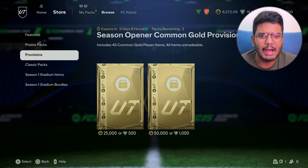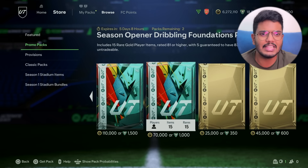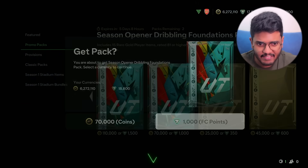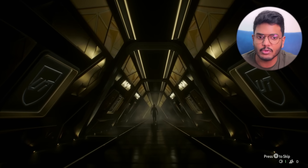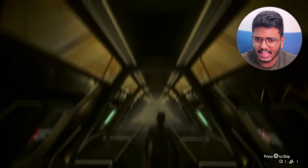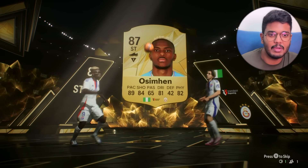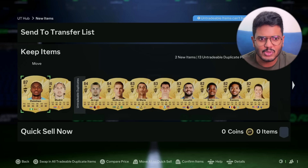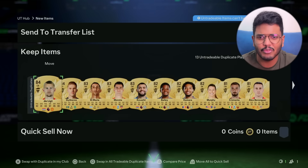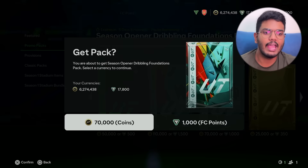Let's go back to the promo packs and begin with some of the cheapest ones — the foundation dribbling pack, 1,000 FC points, guaranteeing 80 dribbling or higher. Can we see a Total Rush player? Nope. It's a walkout though — a striker from Nigeria, Victor Osimhen. Great card, but hard to link. It's actually a double walkout: Luka Modric plus Victor Osimhen — not a bad start at all, 87-rated players already. We also got Geikoros, one of my favorite cheap beast strikers in FC 25, and rest are just fodder.